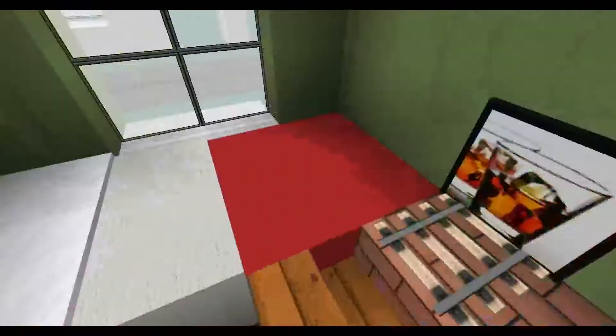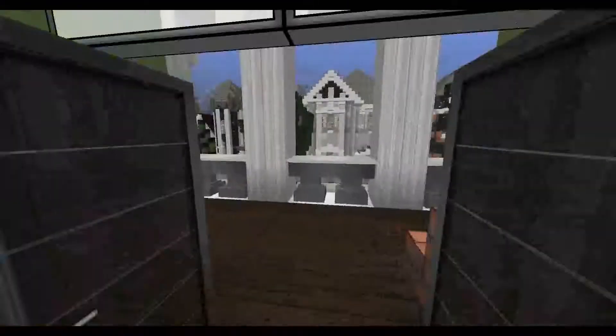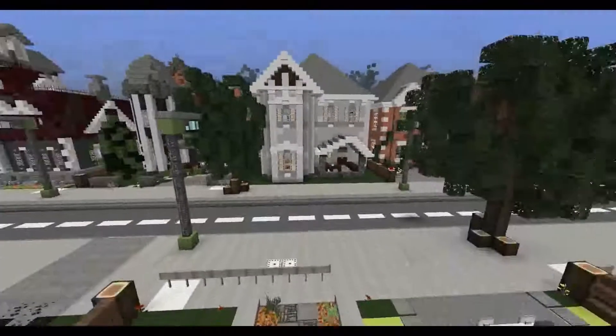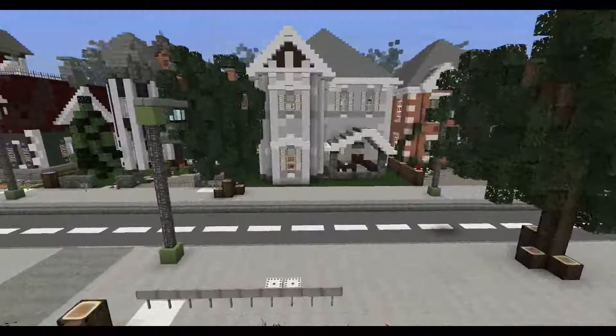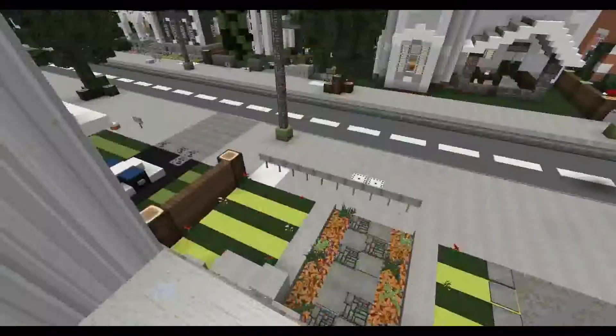I've got a bedroom here. What's this one — another bedroom. The balcony — nice balcony. How cool would that view be? Just come out here and look at that.